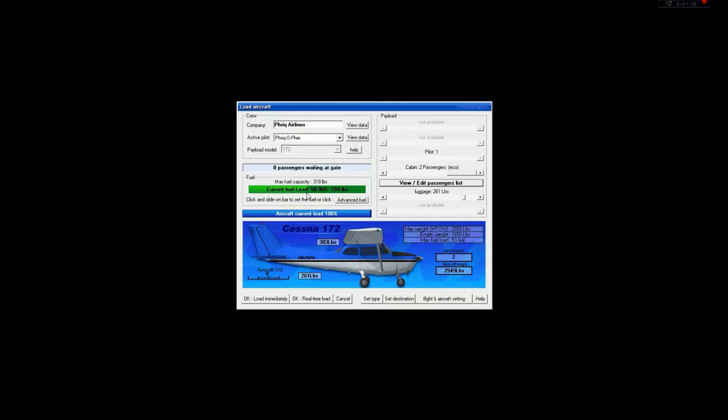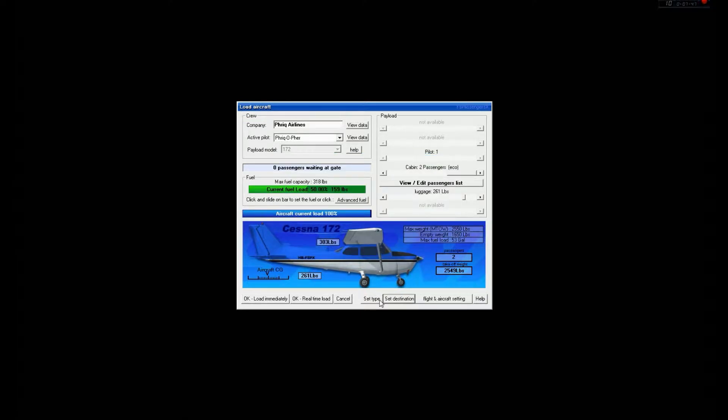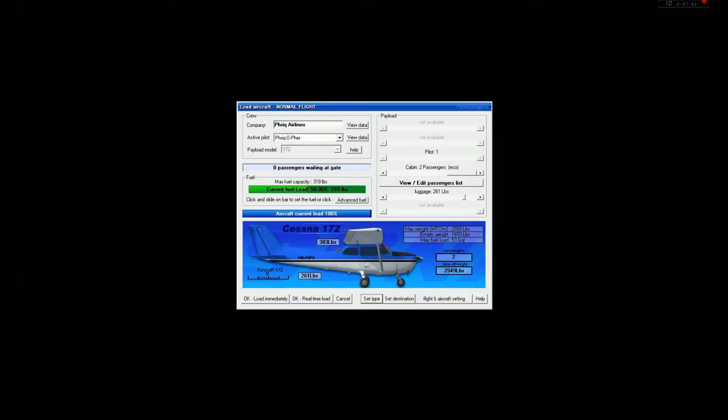So I've got 50% fuel, two passengers, 261 pounds of cargo. I'm going to set my destination as KCMX — Houghton County Memorial Airport. I'll hit normal flight since we're going from one departure location to a new arrival location — two separate airports. Flight and aircraft settings, I'm not doing anything with that. I'm ready for real-time load, going to go ahead and hit that. It'll take two minutes, and as always I have to hit Shift+E to open the door.